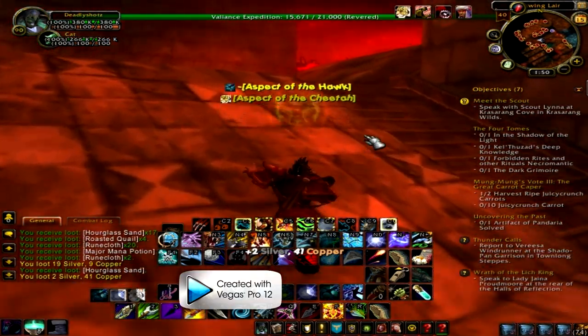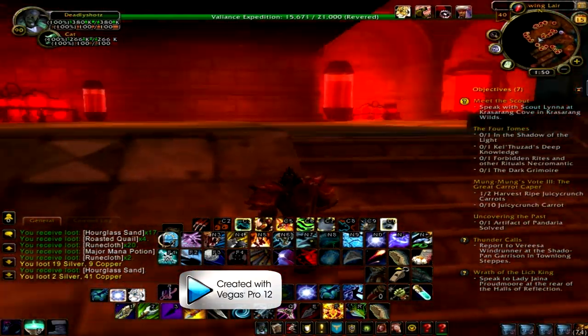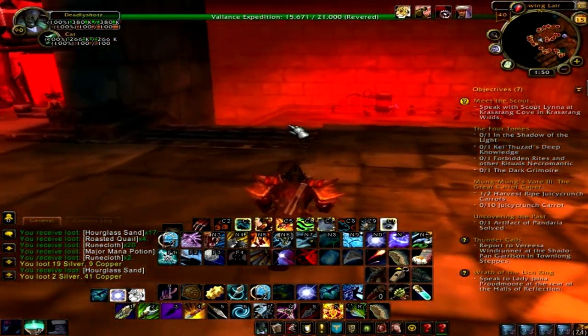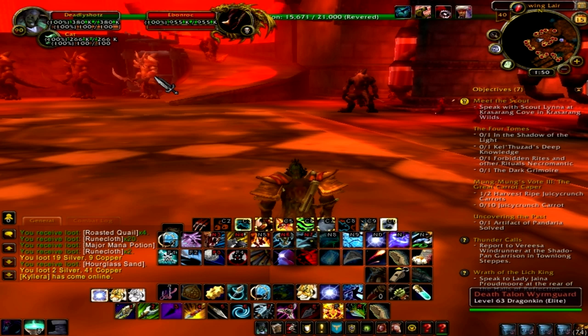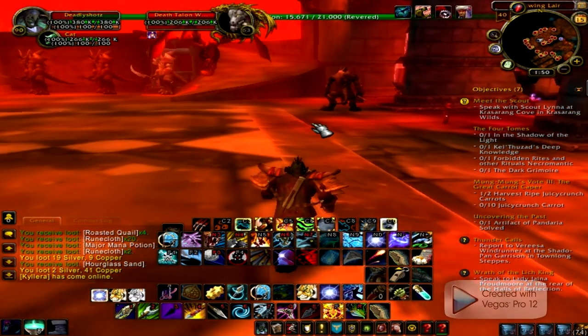Head all the way up here and you're going to pull every pack, but you're going to skip the second dragon boss. There's one dragon boss in this room. You want to kill the first one downstairs, but the one that flies up here you want to avoid at all costs because otherwise the mobs will stop spawning. You also don't need to pull these death town worm guards because they don't really drop the relevant loot.